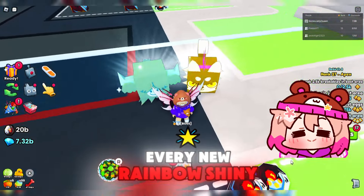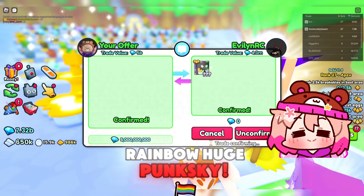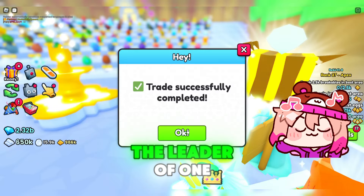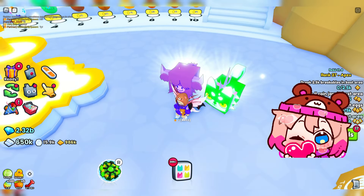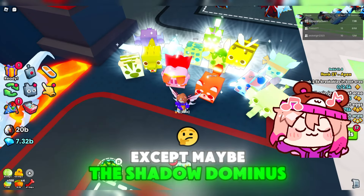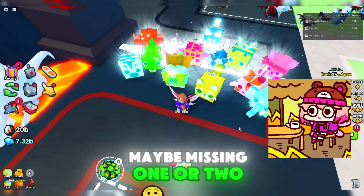I'd try to get every new rainbow shiny active huge, so here's the shiny rainbow huge punk ski. This one I got from Evelyn R.C., the leader of one of the top clans. I paid a lot for him, but he's really cute. I think I have all of the active huges, except maybe the shadow dominus — I sold that one a while ago. Maybe missing one or two other ones.